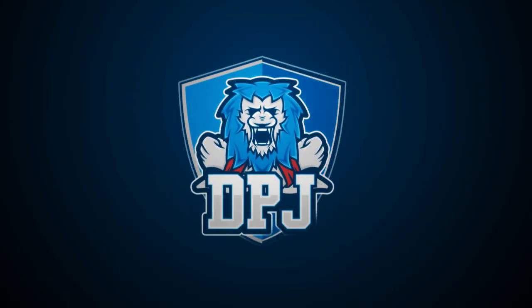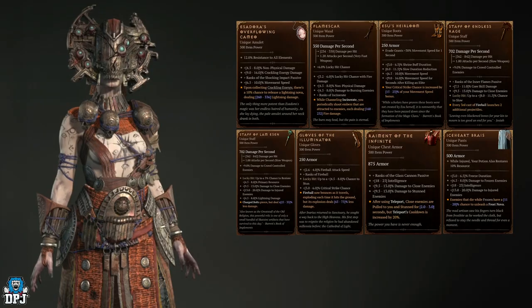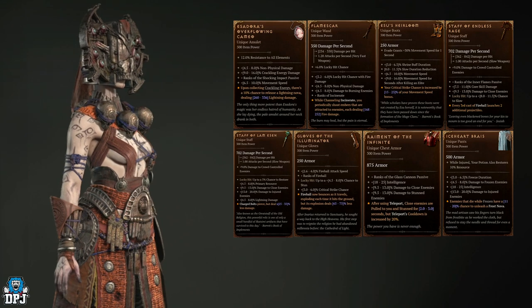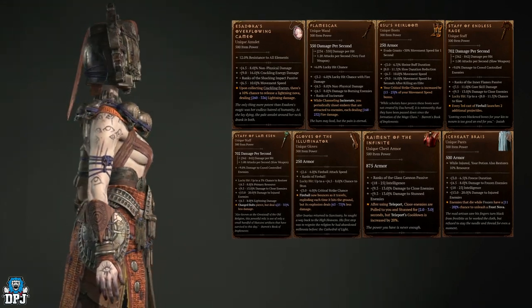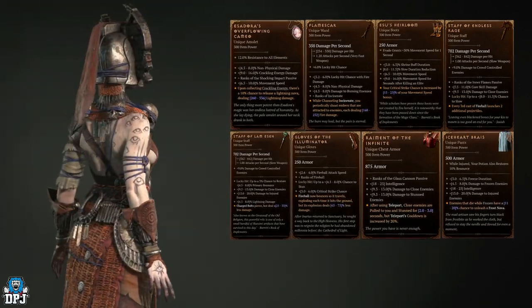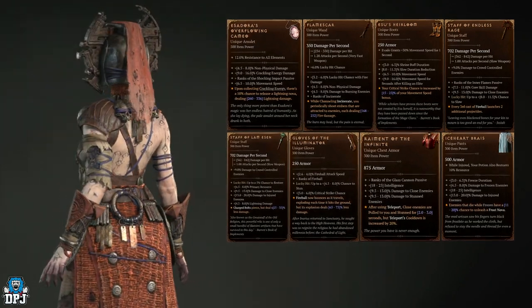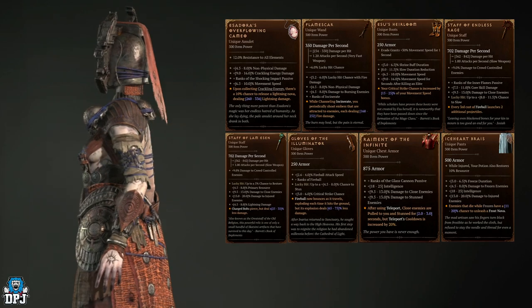Each character class within Diablo 4 has their very own uniques, and we know that there are certain enemy types that have increased chances of dropping their uniques. Today we check them out for the sorcerer — what uniques they have, the enemies which have increased chances of dropping them, and in my opinion the best dungeons you should be farming for specific pieces.